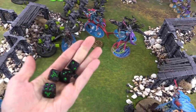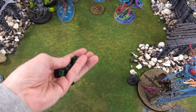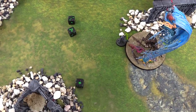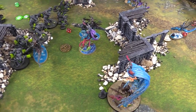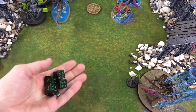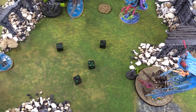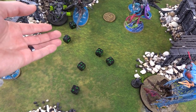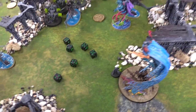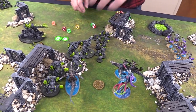Shock Gauntlet - three hits with plus one to hit and wound from More and More Warp Power, wounding on twos, two wounds with no rend - four-up saves, one fails, we got him. Second Shock Gauntlet hitting on twos - rolling sixes, one six becomes D6 hits - three extra hits. Six wounds total, minus two rend so going to sixes. Two damage each - stops one, takes ten damage - that ends the Shark.